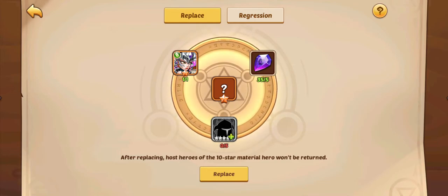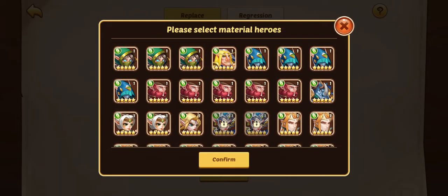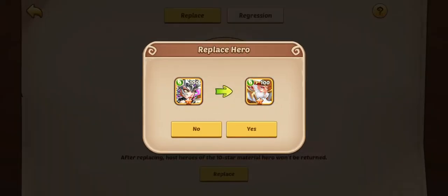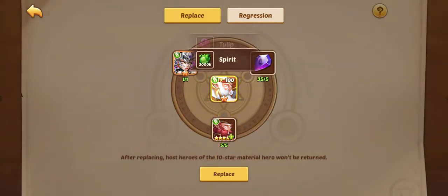Most, if not all, old players have a ton of soul stones. This is actually my lowest soul stone count account. Basically, you get them from heroic summons and you really don't use them — very rarely, unless you're a fanatical tester of certain types of heroes.